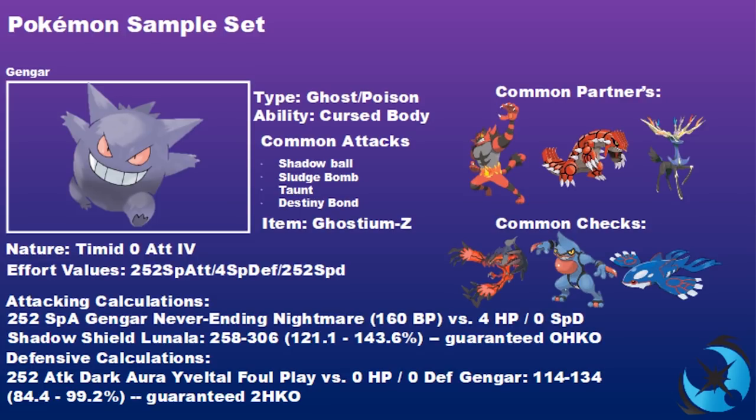From the attacking calculations, a 252 Special Attack Gengar using Never-Ending Nightmare versus a 4 HP, no Special Defense, Shadow Shield-intact Lunala is a guaranteed one-hit KO — which is incredible. You outspeed Lunala and can knock it out straight through its Shadow Shield, removing one of the biggest threats in the format with ease for a non-restricted Pokemon.